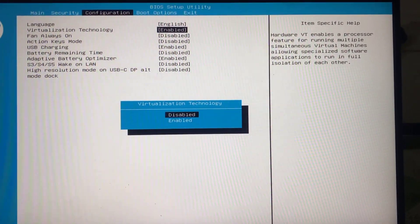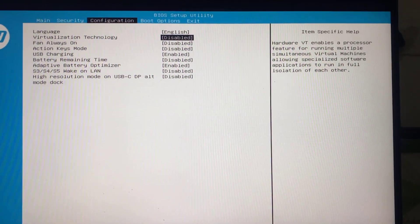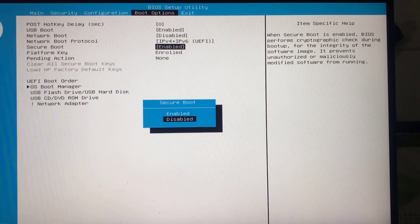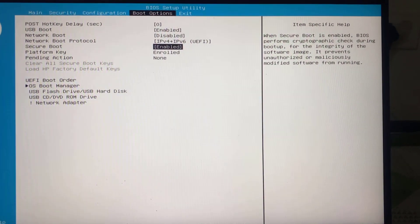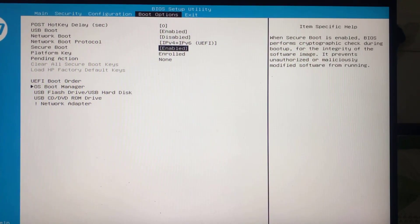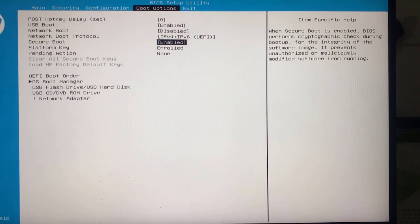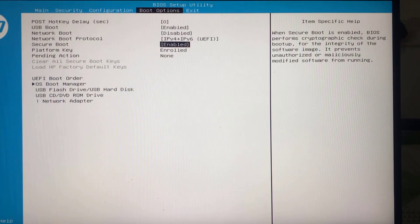Head to the Configuration tab and find the option Virtualization Technology. Hit Enter and, using the up and down arrow keys, make sure you set it to Disabled. Next, select Boot Options and find the option Secure Boot. Hit Enter and enable it. One more thing: if Secure Boot is not available, you need to disable CSM mode, which will be available in the Boot menu or the Security tab depending on your motherboard type. Make sure to disable CSM in order to enable Secure Boot.